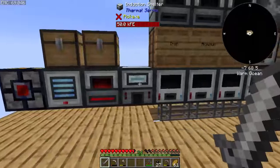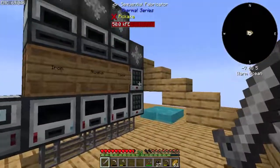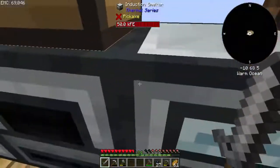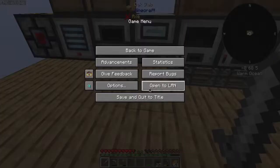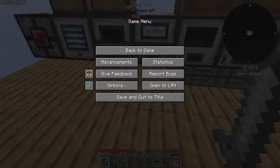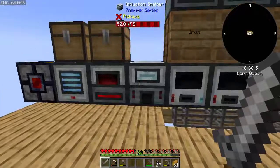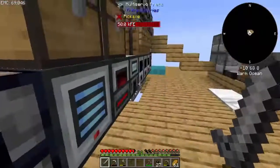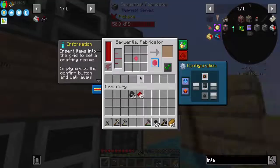If we have three of them going — what are you doing right now? 80 RF per tick. That'll be 240. And considering we have 11 — 11 times 20 is 220. So it's less. That's if they're all running at once, and they won't all be running at once.